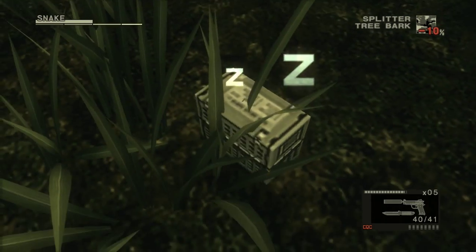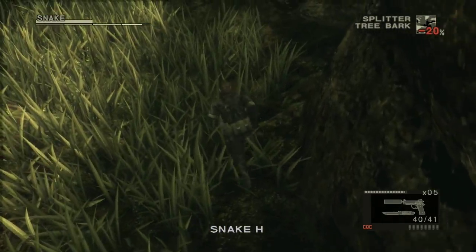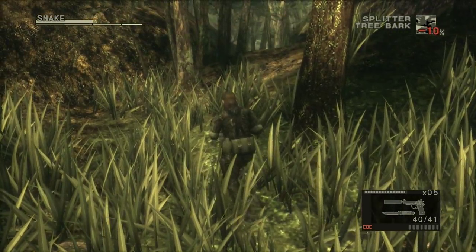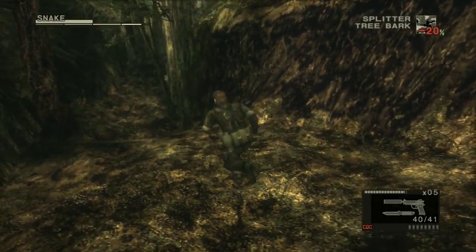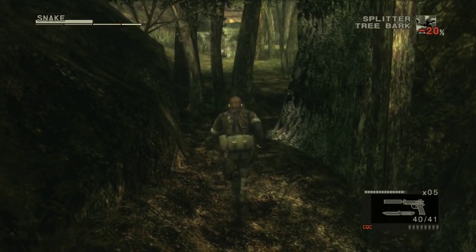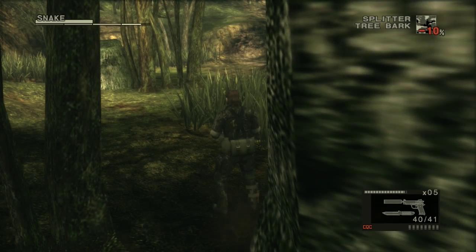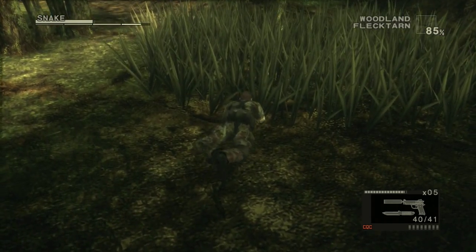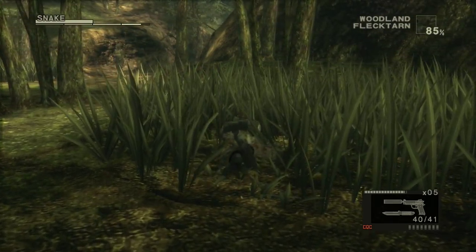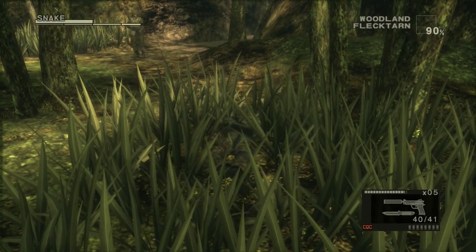Over here in this corner of the map there's a sniper rifle. If you tranquilize an animal and it's small enough, you can put it in a cage and it'll still be alive so it will never rot - because food rots in this game. Even rations? Well, food like that has tons of preservatives so those don't rot.